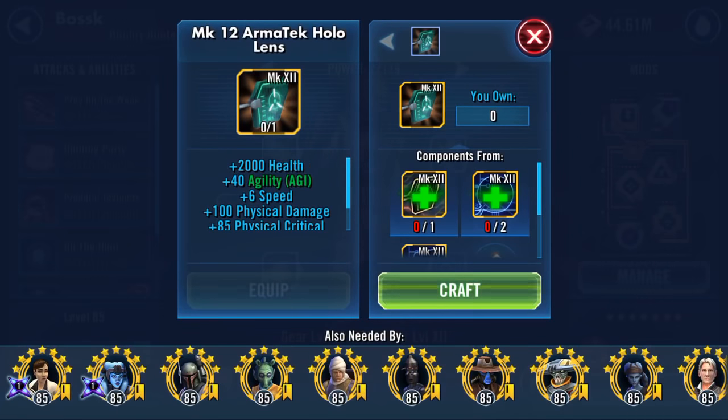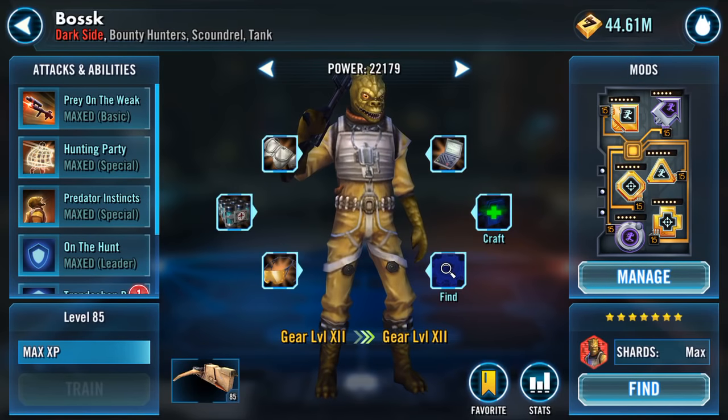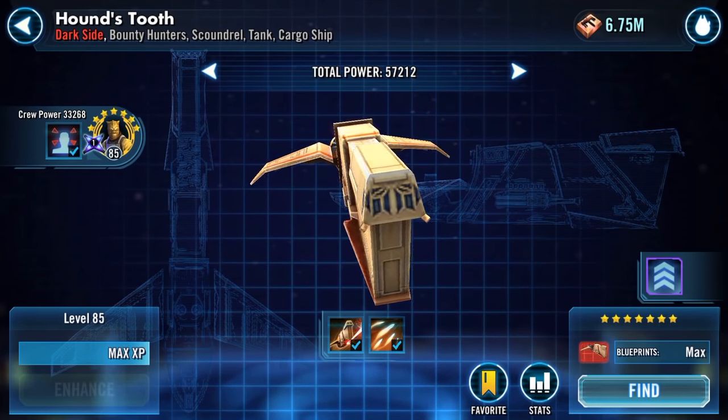I've got this tune that's going to add 2000 health, 40 agility, 6 speed, 100 physical damage, and 85 physical critical chance. There are other tunes that are even tunes as well, and of course other tunes that would benefit from this.